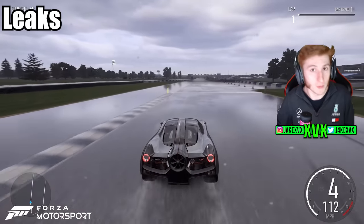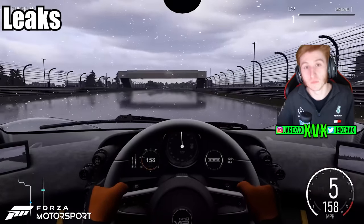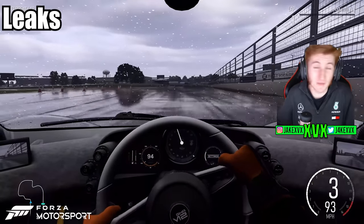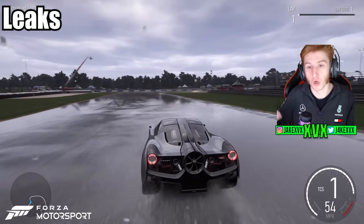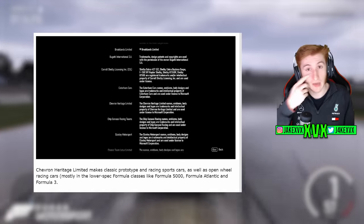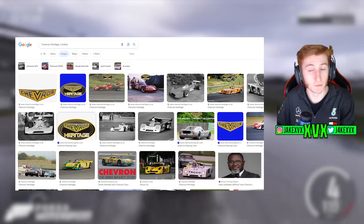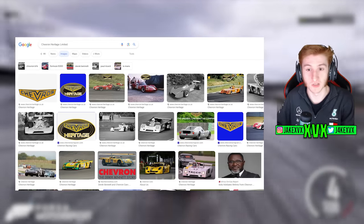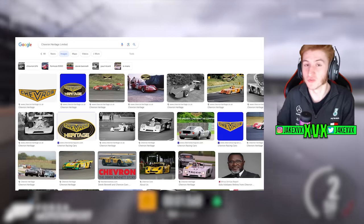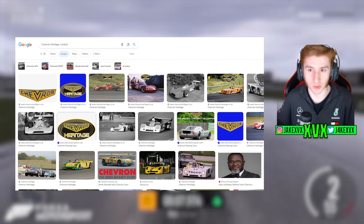Quickly on leaks — if you follow my Forza Horizon 5 content you'll know we talk about leaks found in game files. I'll cover that for this game if anything comes up, but there's nothing leak-related for Forza Motorsport yet. However, looking at what companies are found in the game's credits, one pointed out on GT Planet is Chevron Heritage Limited. That company makes classic prototype and racing sports cars as well as open wheel race cars, including low-spec formula cars. It doesn't mean much definitively, but it's interesting to add to the list of possible future content.